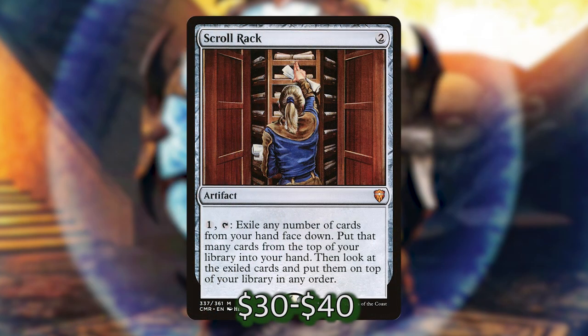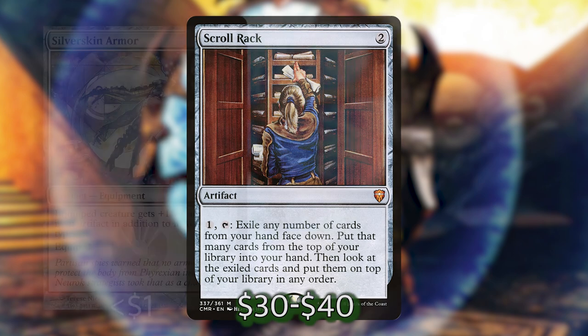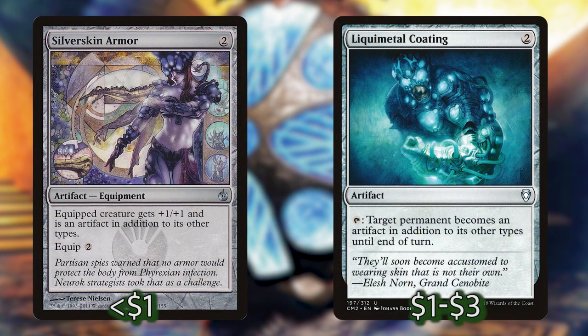Next we have Scroll Rack. This lets us cycle cards to the top of our deck to cast for free with Svella if we have some shenanigans that make it worth it. For instance, we can cast interaction or protection spells on other people's turns that we couldn't cast during our turn if we're willing to pay that extra cost of 8 to tap Svella. And last we have Silverskin Armor and Liquimetal Coating. Both of these can change Svella to an artifact, making our artifact untapping shenanigans a lot more effective and helping with more artifact synergies we'll talk about later.